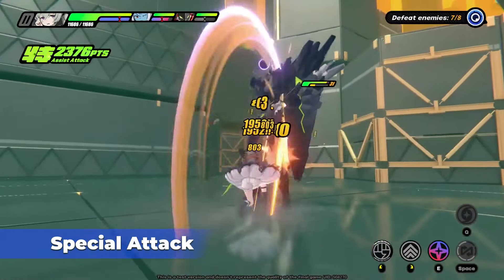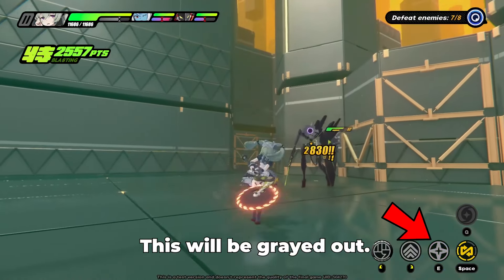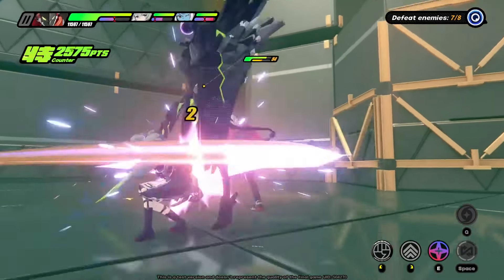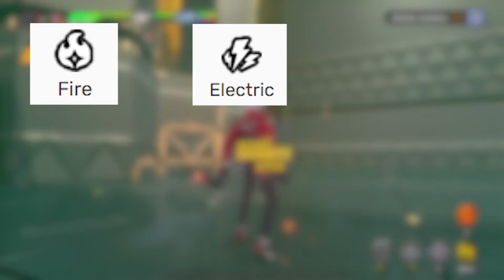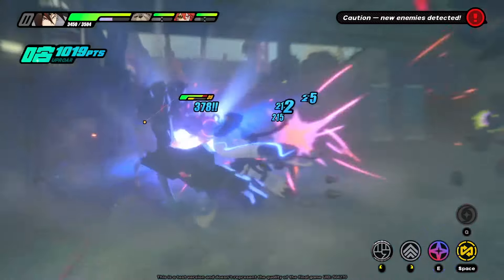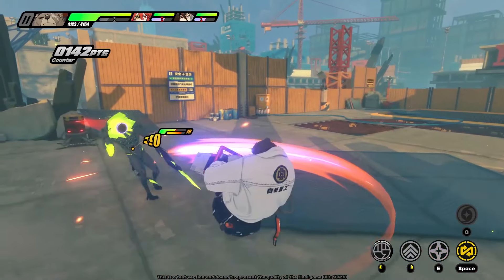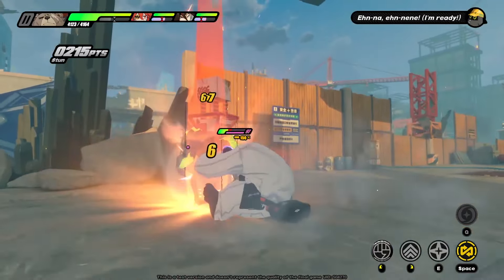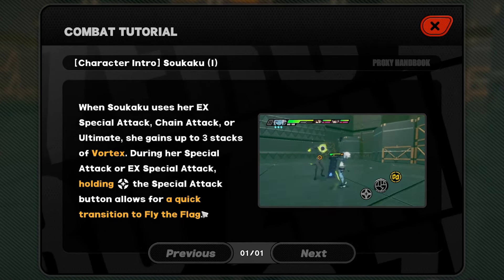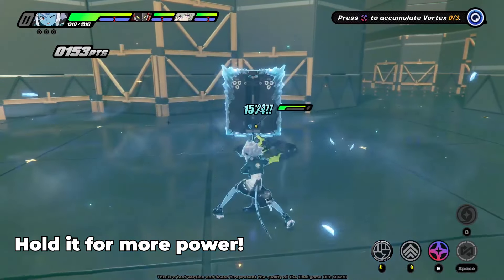Next is the special attack, when the energy meter located here is not full. This is also where character style and elements will come into play. The elements are fire, electric, ice, physical, and ether. There's also an EX version of this special attack. Once you have enough energy, you can launch a much more powerful version of your special attack, and some characters even have built-in mechanics in addition to these specials. Similar to the basic attacks, you can also hold down some of these for more power.